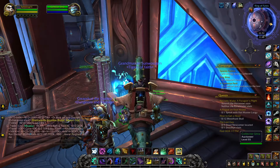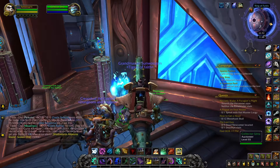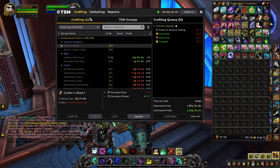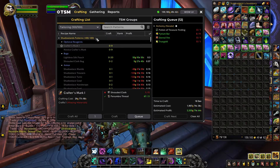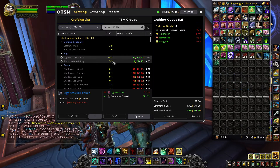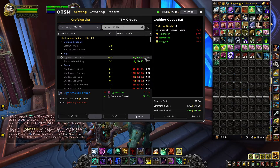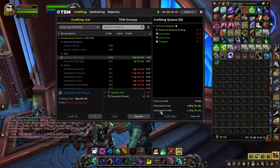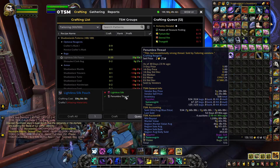One thing you can do is learn to use TSM as well. TSM is going to give you some really great insight. Here we can see it says the lightless silk pouches — I'd make about 50 gold on those if I started making them. So that's at nine gold, meaning I'd actually make more because I can get this thread at seven gold.